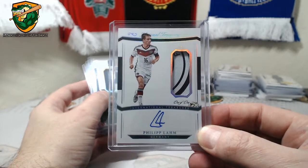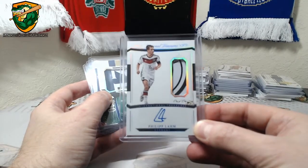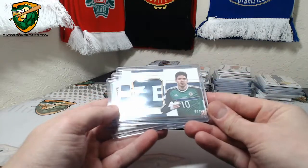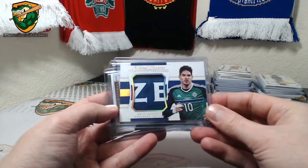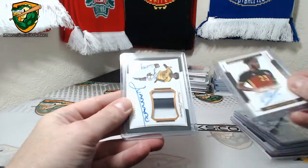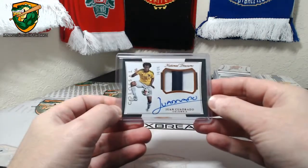Phillip Lame — International Treasures 1 of 1. Gold 6 of 10, Kyle Lafferty match-worn patch. Bishwaii to 25, Quadrado to 25.